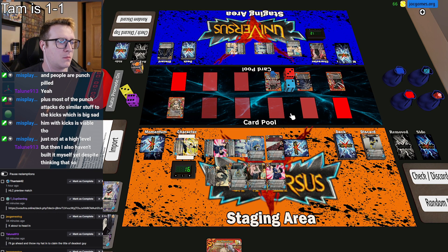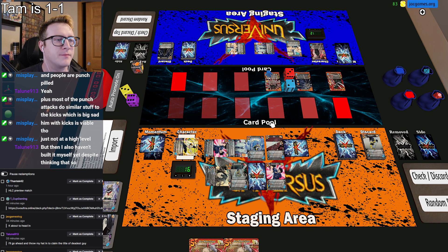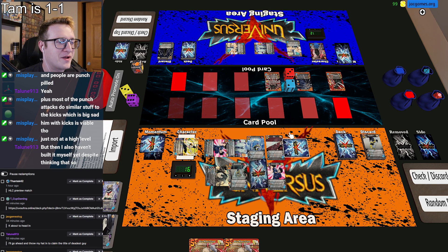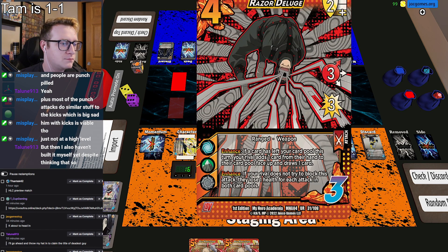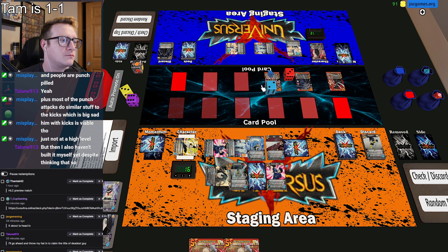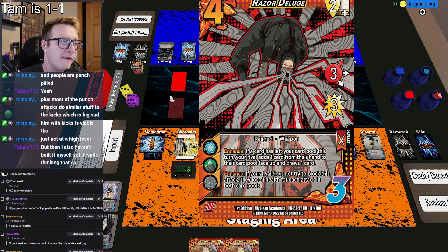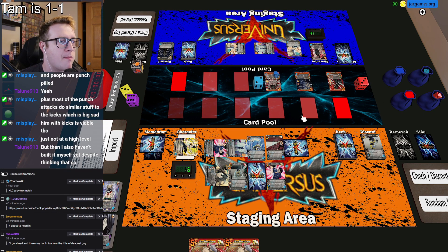Sure. If your rival doesn't try to block this, they lose 1 health, and if we each attack on the card pool, do it. Yes. I'm going to flip this and pick this up. Yeah. Pick up the low block. That's minus 1 damage. Oh, it is? Yeah, that's true. Because I'm not going to get burned for it. So it says for each attack in the card pool, and I got rid of an attack out of my card pool. Oh, both. I'll change it. I'll give it 2 speed with Moonfish. I'll pass. We'll also pass. Yeah, I'll choose out of the block, so I'll take my 3. One, two, three, and then I'll take 3 more.